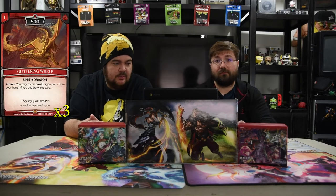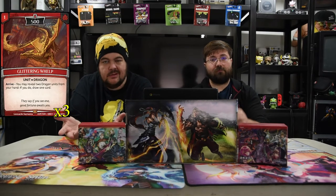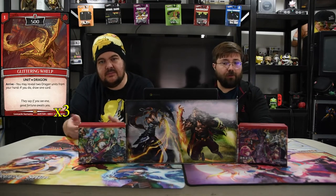The first dragon of the deck is the Glittering Whelp. It is one for a 500. Arrive: you may reveal two dragons from your hand; if you do, draw a card. So it's just a free cantrip that can scout out towers, which is really nice. Next one is Juvenile Dragon. It's a one drop 1000. When you control two or more dragon units, this card has quickness.